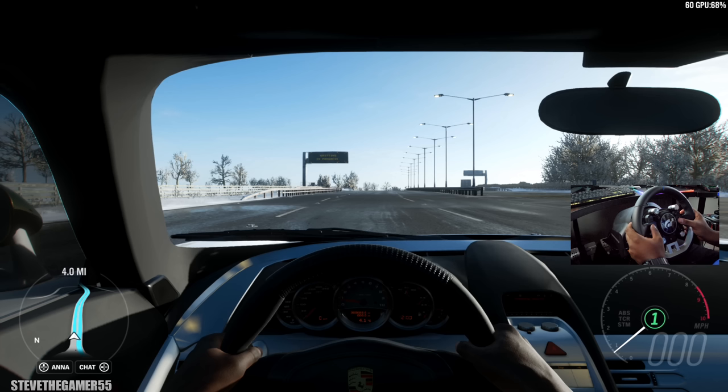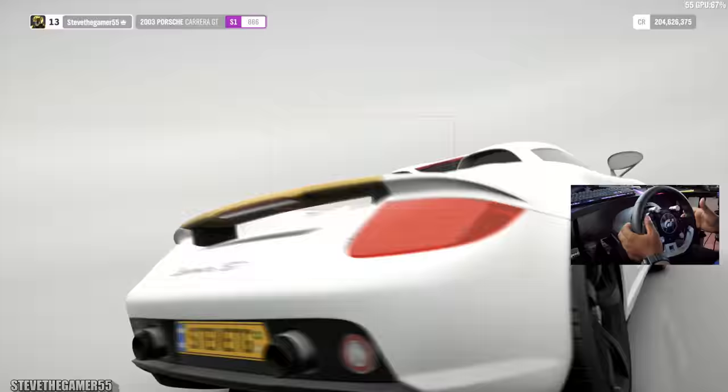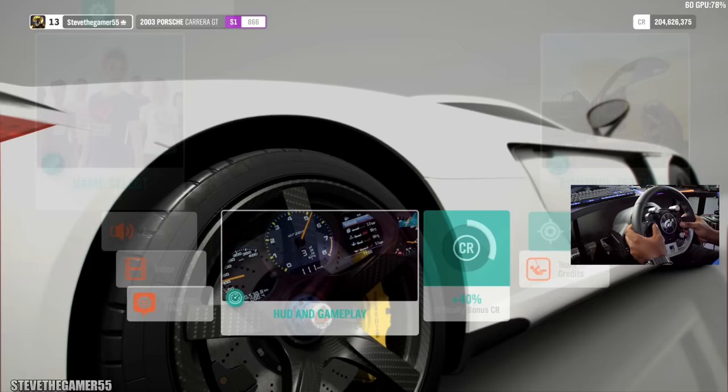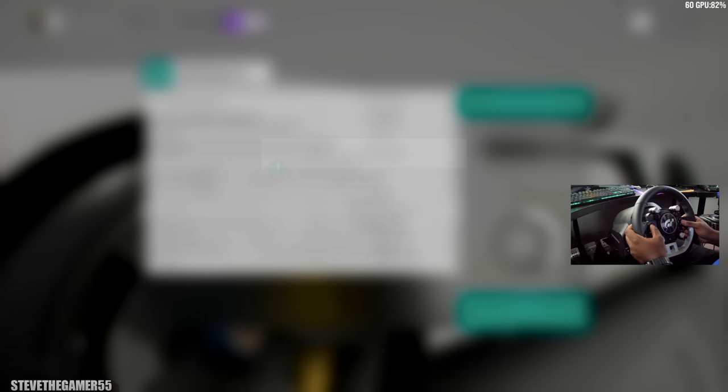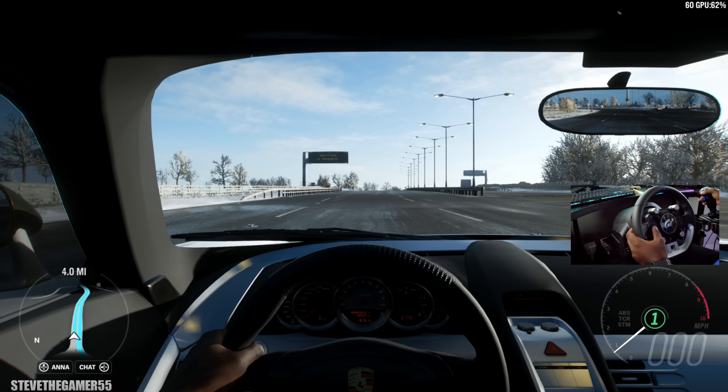All right, let's look at the inside. I mean, when I say they did a good job, they did a good job. But with the Carrera GT, let's go manual. Settings. I think we changed some. Oh, we still have my drifter in there. Okay. We still good. I think you guys are going to be able to see it.